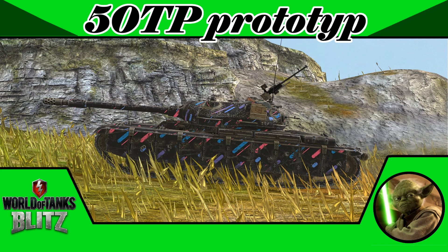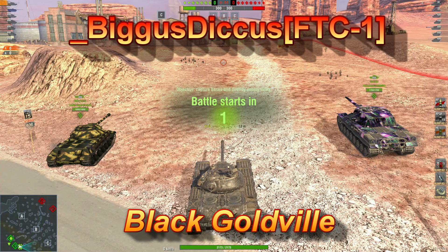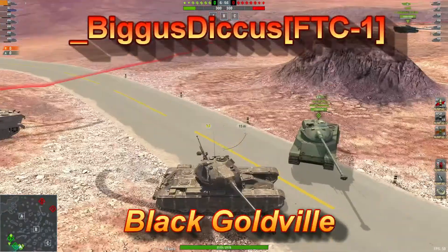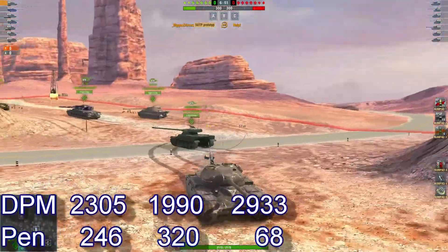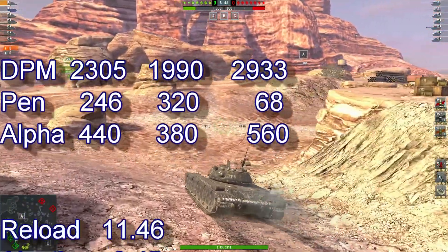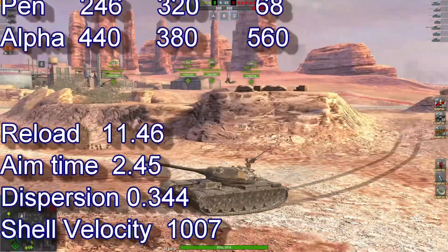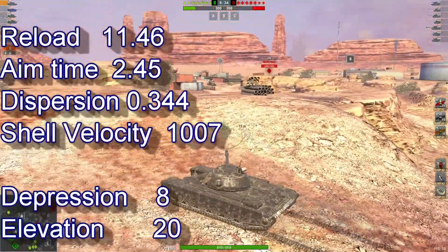The 50TP prototype, the Tier 9 - today we look at our first replay from Biggest Dickus of the FTC clan. I'm Black Godful and thank you for the replay my friend, I can't believe you got away with this name for so long. Looking at the stats now: 2305 DPM, 246 pen, 440 alpha, reload 11.46, aim time 2.45, dispersion 0.344.